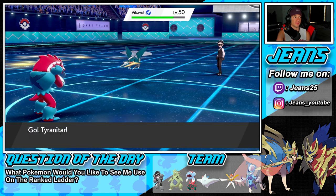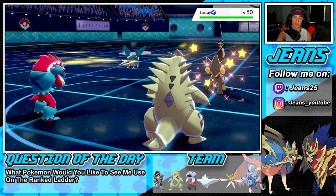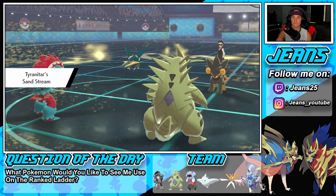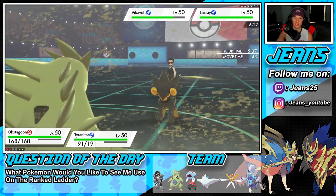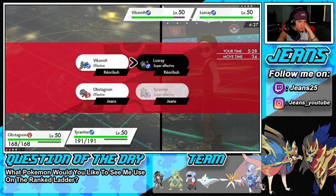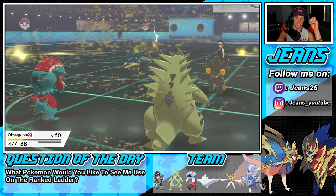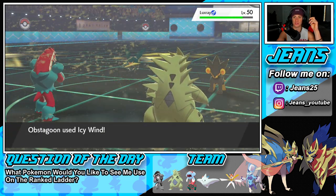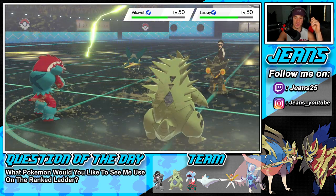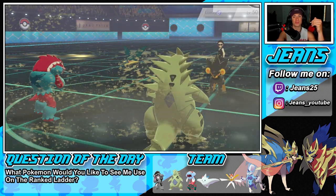There's the speed drop. Rising voltage is scary. I think I'll go for another icy wind to slow these guys down and drop a high horsepower. I'm more worried about Luxray than Vikavolt because Luxray can have wild charge or superpower. He drops a wild charge — Obstagoon is still able to eat, which is great. Icy wind goes out, we're taking speed control. Tyranitar should be faster than Vikavolt so we should get rid of Luxray easily with high horsepower. High horsepower connects — take him out, get him out of here! Let's run it.